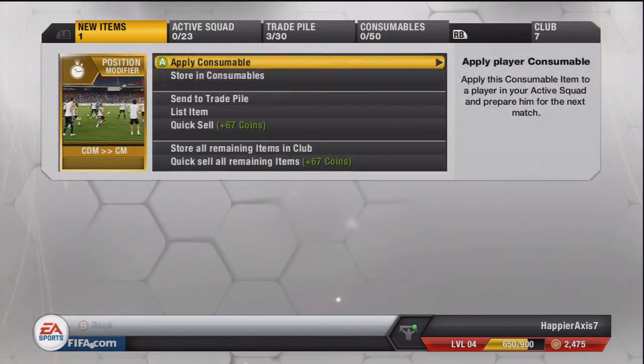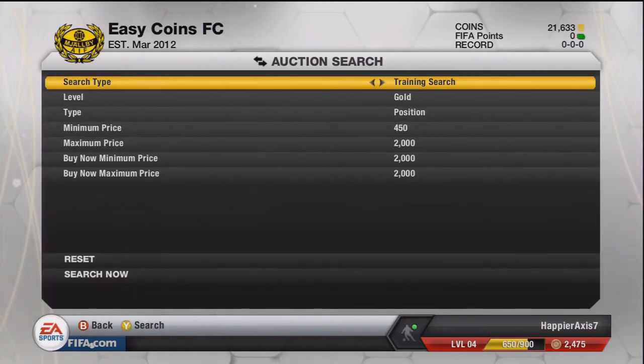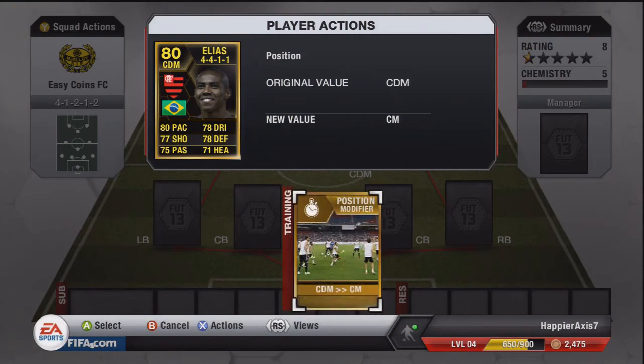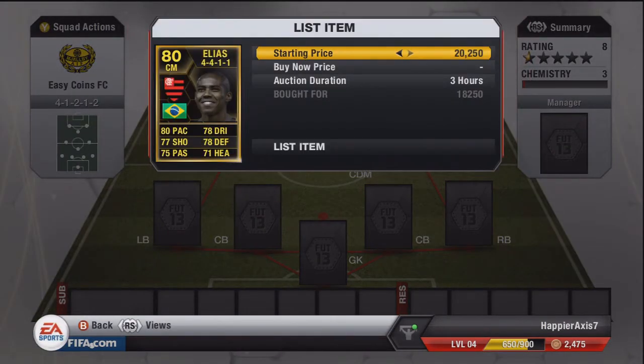Hopefully we can make the profit on Elias — if we sell him it'll be around 6,000 coins, which combined with the Ericsson makes two 6,000 coin deals — some nice profit for the episode. As you can see, we get the Elias already in a 4-4-1-1, so I've picked him up in a formation which gives central midfield position.